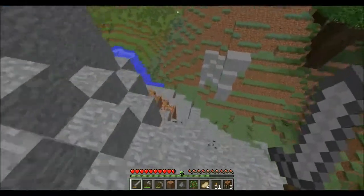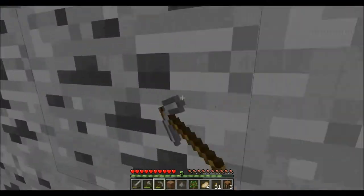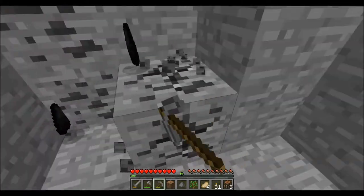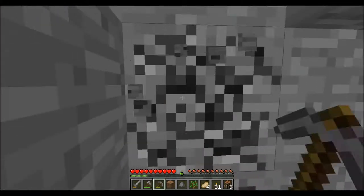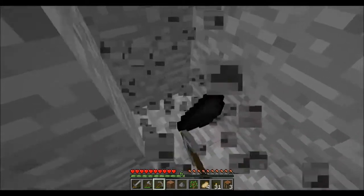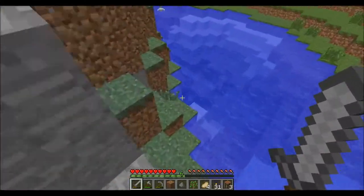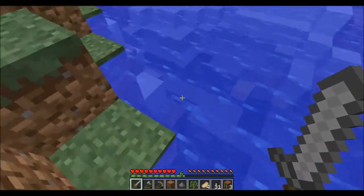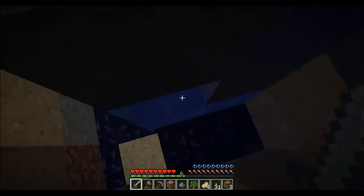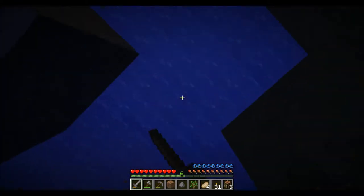Oh, we're off. We'll grab some of this coal. Coal's nice early on — we can make torches, smelt things. Later on, once you get enchanted diamond gear and all that fun stuff, it gets to be a lot less important. Still very important, but not as much. A lava pool right here? Seriously? Not going to judge lava, but it wasn't very smart.